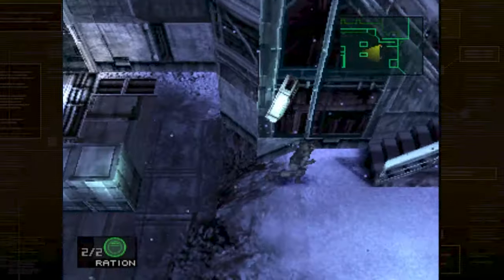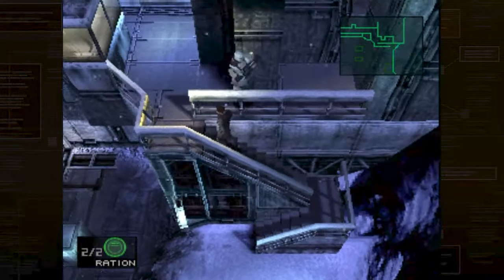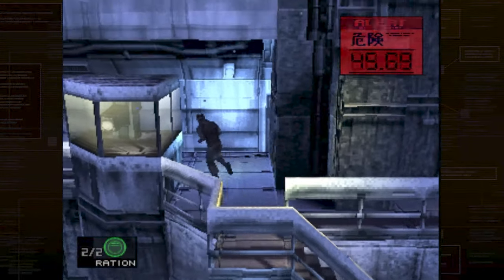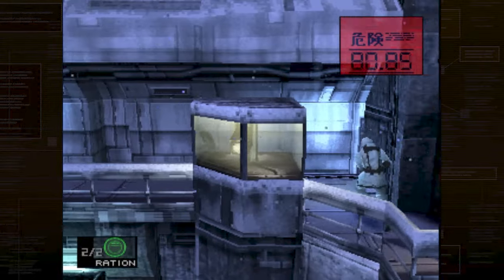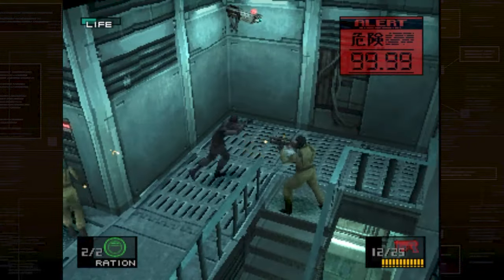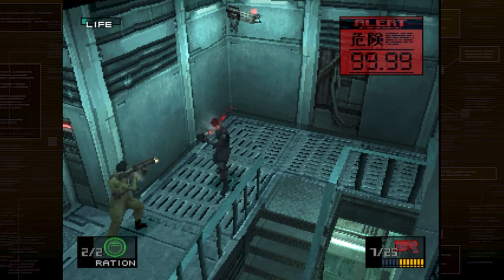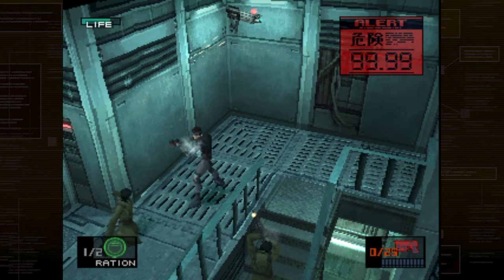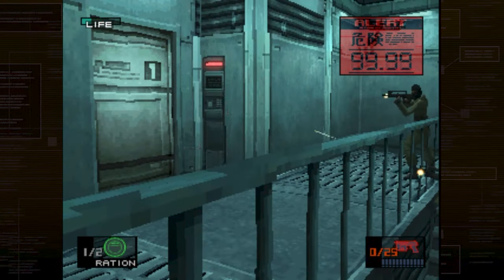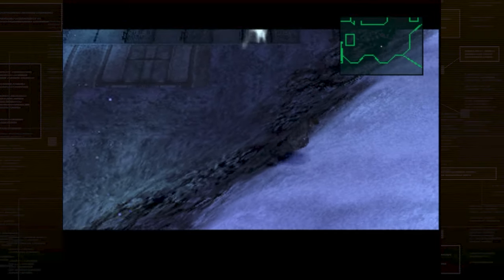Gameplay was revolutionary for its time with interesting concepts like running in puddles alerting the enemy to your presence, and the ability to detect the use of auto-fire during the most infamous part of the late game. Close quarters combat and shooting mechanics meant that when detected you can try and stand your ground or try to disrupt the enemy long enough to escape. Metal Gear Solid also allows you to edit a fake memory card from the menu in the settings that will allow you to experience the Psycho Mantis fight in all its glory, something that was so cutting edge for its time.